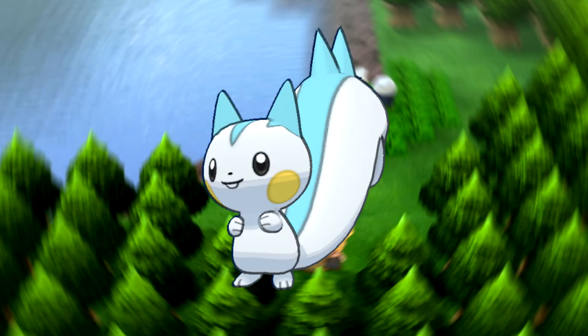Now we're going to look at Pachirisu, and other than a phenomenal Worlds 2014 performance, this thing's not really going to be doing much for your team. It's got a 95 speed, which is nice, and a 90 special defense, which means it can actually live a few hits — and that's basically it. 45 attack and special attack means it's not going to be putting much of a dent in the opponent, and 70 defense isn't really going to help it, especially with a 60 HP. Pachirisu is a terrible electric type.